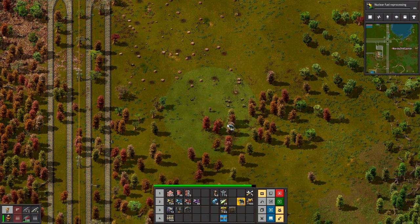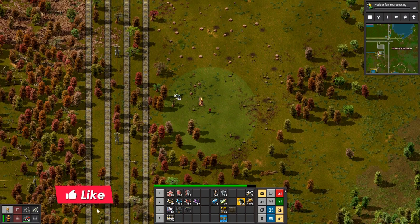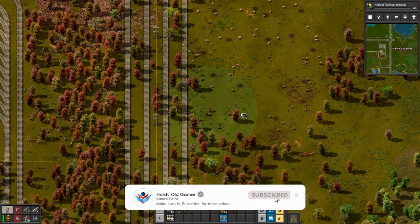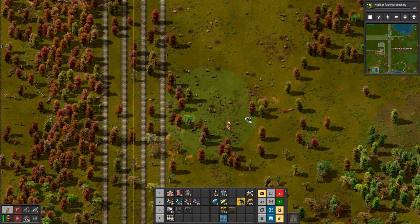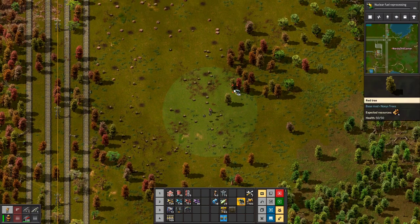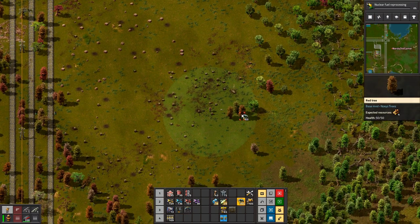And we've expanded the plastic. So we now have eight belts of plastic running, potentially at full speed. This can supply eight full red belts of plastic. That is fantastic. So I got rid of the plastic down here because we didn't need two of them. I don't think we're going to need two of them. Nah, probably not. Hopefully. We'll see.